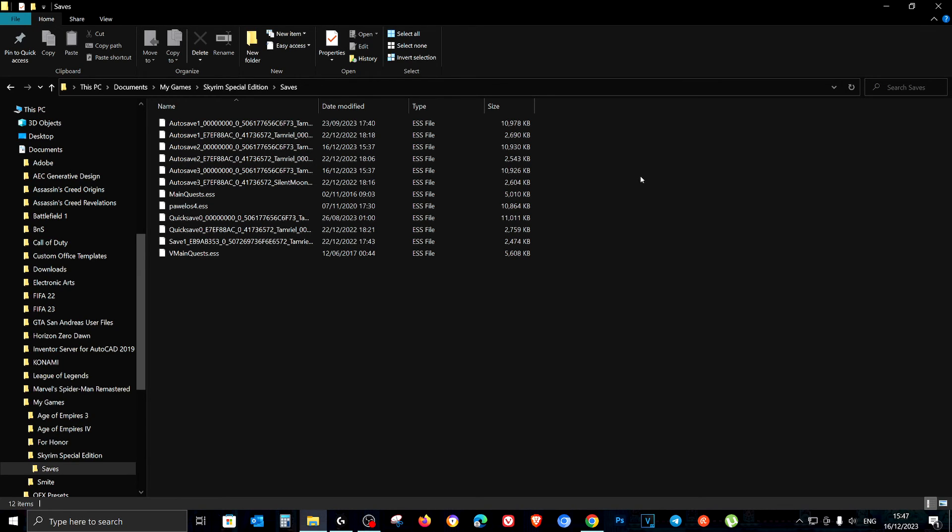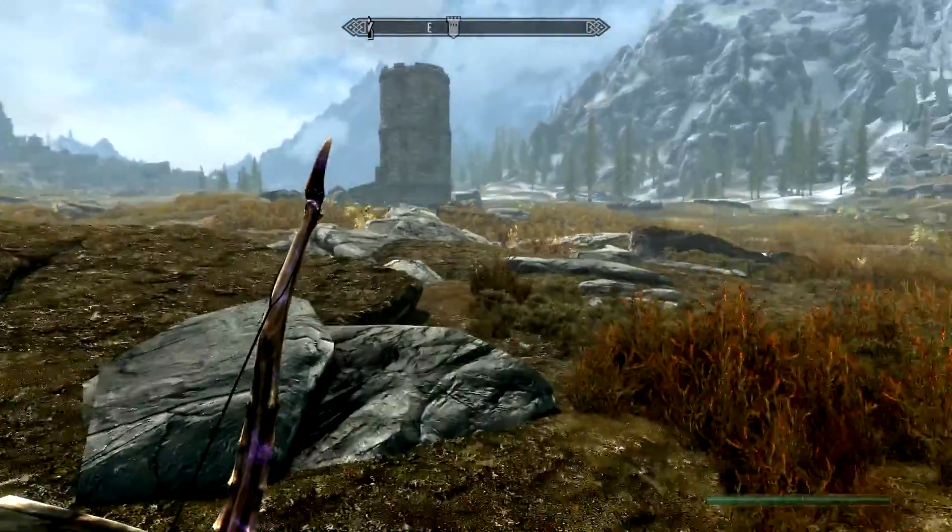You can do whatever you want with them — remove a save file, add a save file, remove your brother's save file and then he'll come and fight you. But remember, with great power comes great responsibility. If you remove a save file and then empty the recycle bin, it's gone for good, and that's not good if you care about that save file.